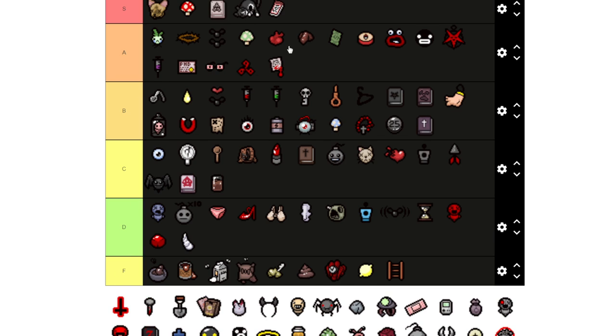Dead Cat I'm putting as S tier because it gives you nine lives. The downside is it takes away your hearts whether you have red hearts, soul hearts, black hearts, or if you're Keeper it takes you down to one heart. But it's one-third Guppy too which is really good, especially if you want to take on The Beast — it automatically respawns you and you just keep going.